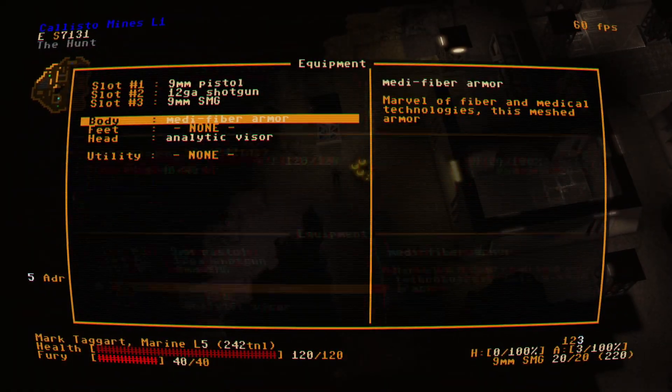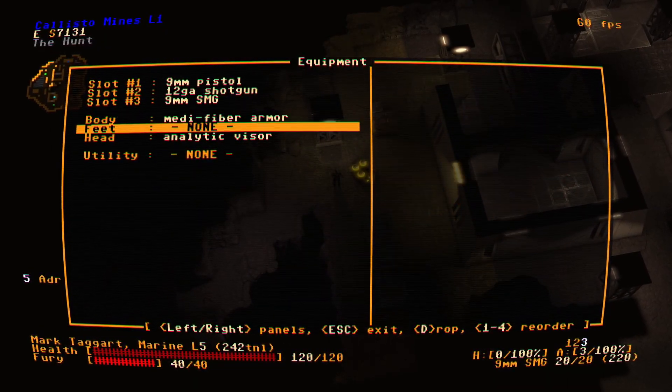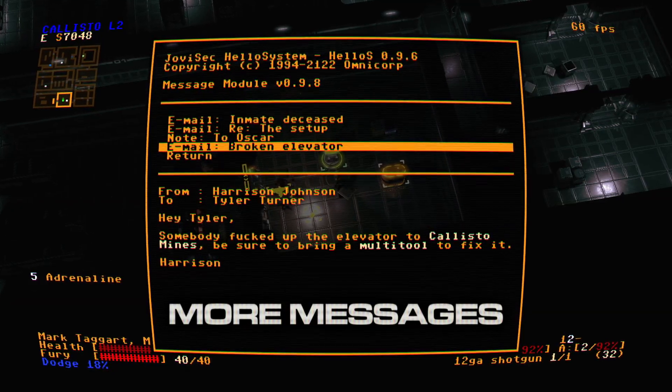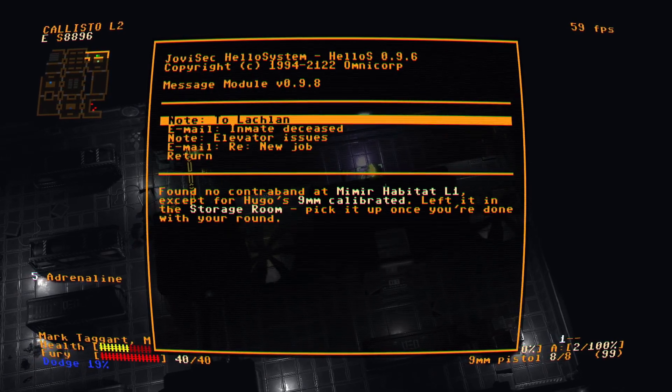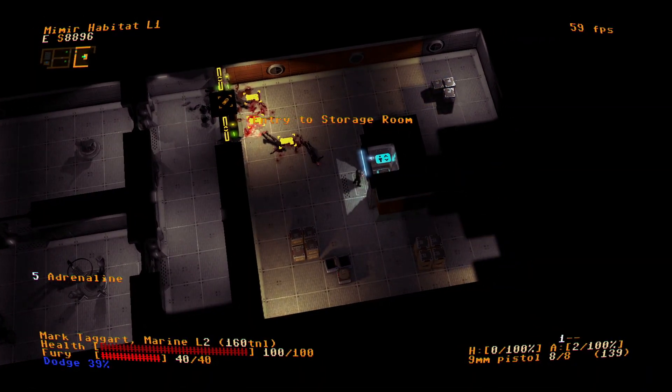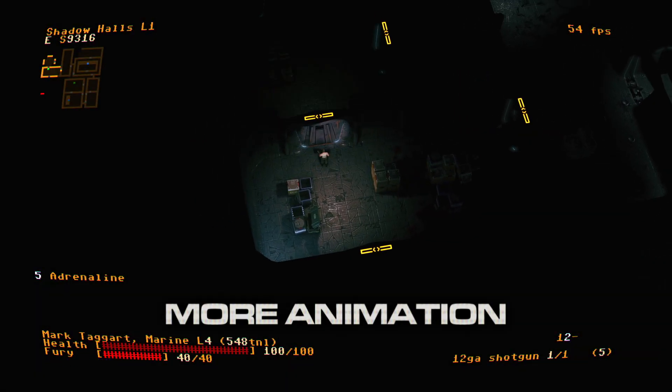Terminals can now be surveyed for more information on your surroundings. You can gain intel on locked-out sections of maps, new optional points of interest, and more.